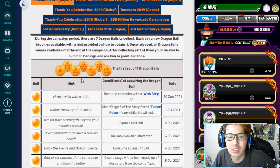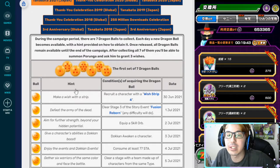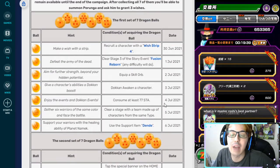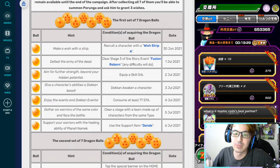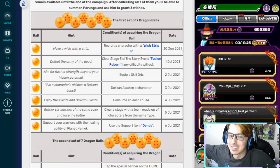Now you've got the first and second set. One important thing to be aware of: you need to make your wish on the first set before you can collect the second set. I'll have a video up covering the best wishes I'd personally recommend, so check that out in the description below. Hopefully you guys enjoyed — my name is WaffleZ, and I hope you have a good day, a good week, a good life, and happy summons. Goodbye.